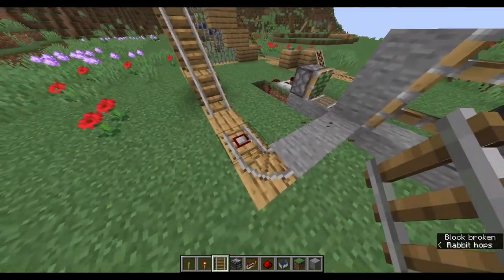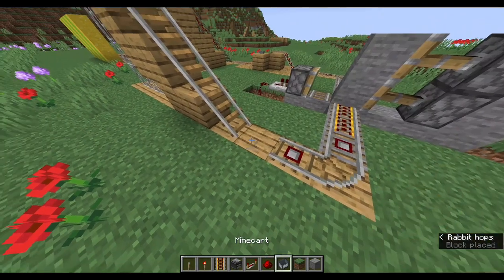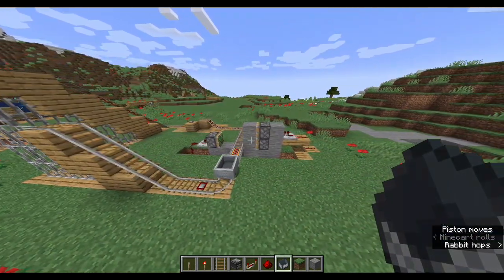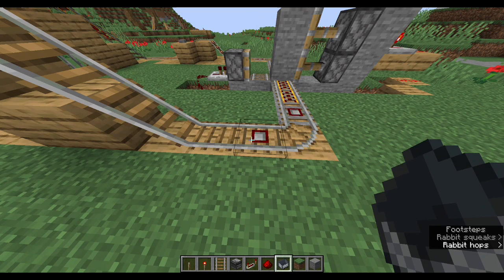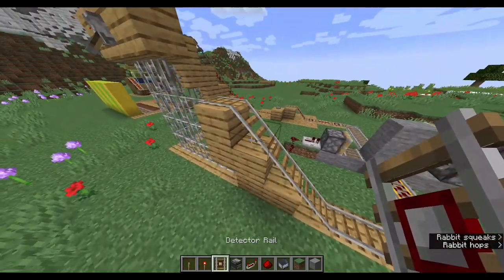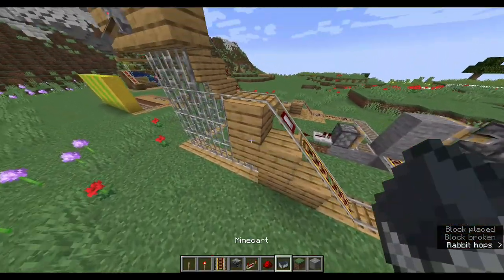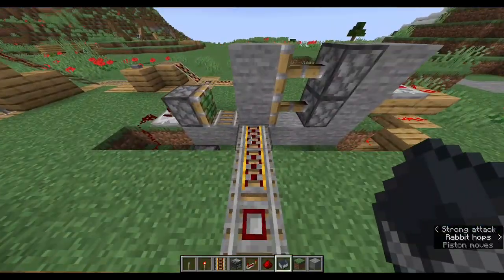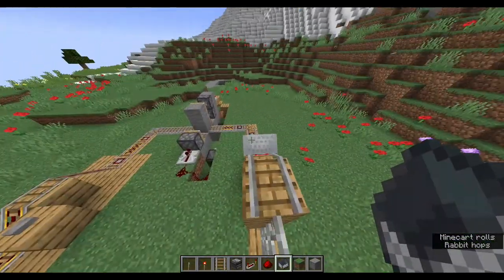I think I'm going to put some powered rails as well, which will help the cart speed up as it reaches its goal. A cart will land here and go down. I think we might need to put some powered rails here as well. This does take a little bit of trial and error, but once we get it right, it's going to look really cool.